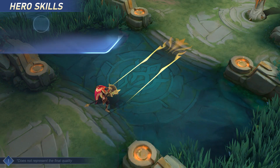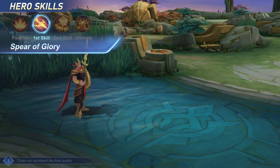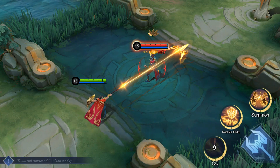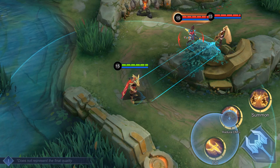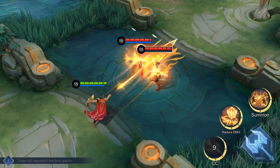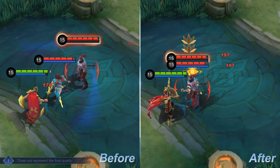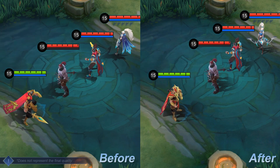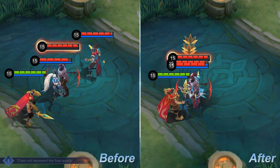First Skill — Spear of Glory. Minsithar thrusts forward with the Spear of Glory and stuns enemies at the tip of the attack. Minsithar then pulls back his spear after a brief delay, damaging enemies along the way. Prior to the revamp, Spear of Glory only pulled the first enemy hero hit on its way back. The revamped version now pulls all enemy heroes the spear hits on its way back to Minsithar.